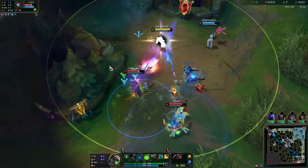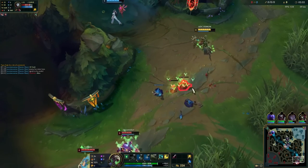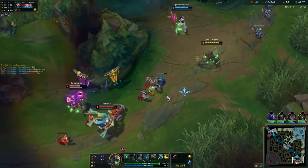As Jhin walks up to force the trade, we can throw out the W behind him so that he's slowed for the maximum amount of time. That's good because the longer the trade gets dragged out, the better it is for me and the worse it is for him.